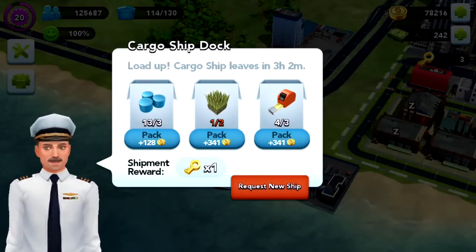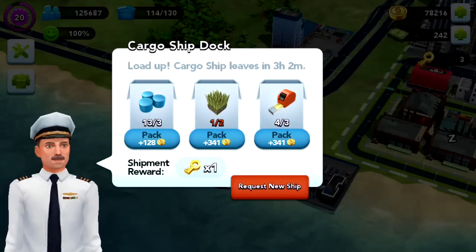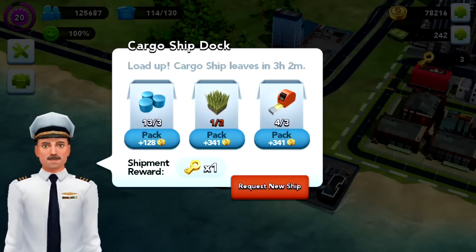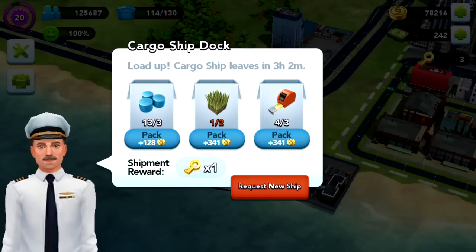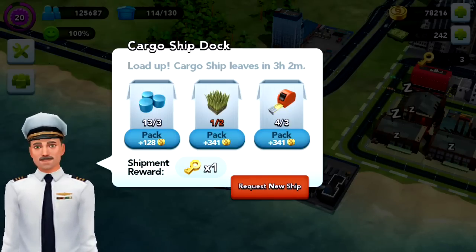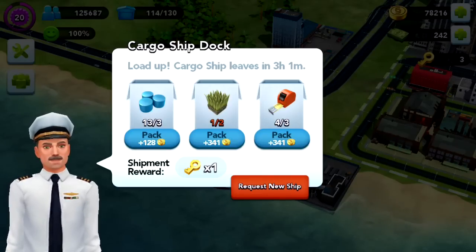Once you've constructed the cargo ship, a ship arrives and if you click on it you can see what items you can add. For adding those items you get a reward of simoleons. I need plastic, grass, and tape measures, and I get 128, 341, and another 341 simoleons for that. Once I've packed all those items I can send the ship off and I'm rewarded with the golden key.